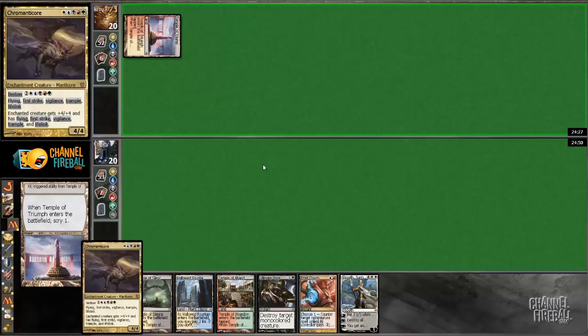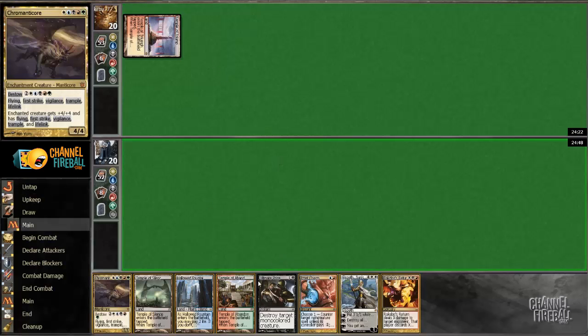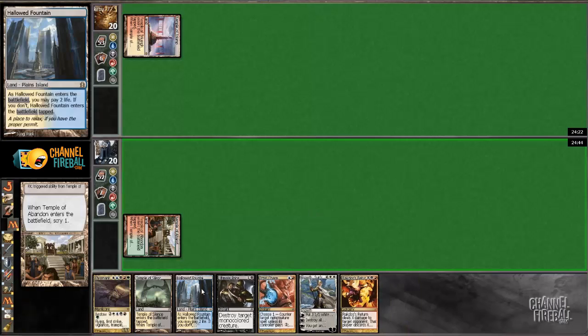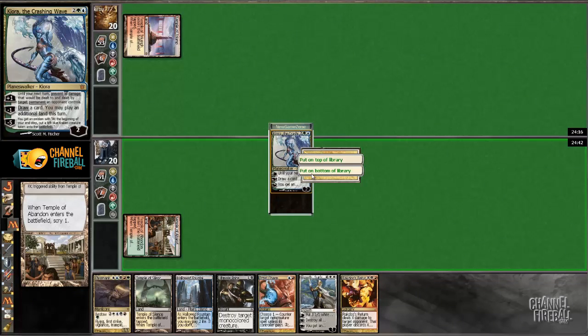So if he's on burn, this guy comes down and he has to have Helix or Mortars basically right away, which he could easily have, but it's still nice. I'm going to lead with this so I can have Howl of the Fountain on turn two for the Izzet Charm. I'm going to put this on the bottom.